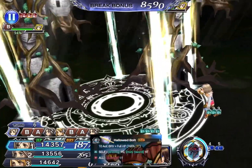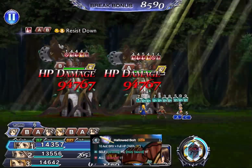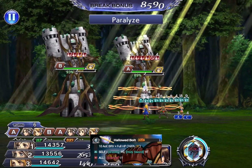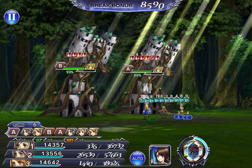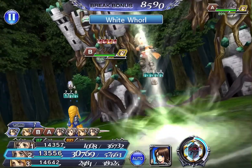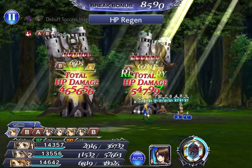Her EX is quite unique — she applies a very unique debuff called Silent. It doesn't completely shut down the enemy because it only stops magic, bravery, and HP attacks. So you do need to check the enemy info on what kind of attacks they perform before using the EX to make sure it shuts them down.